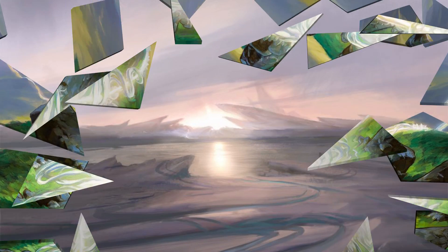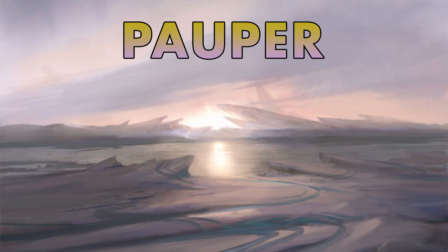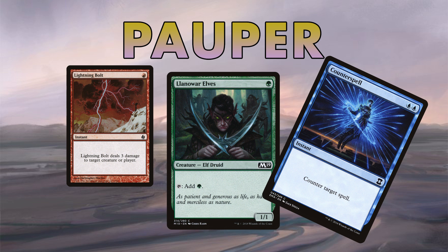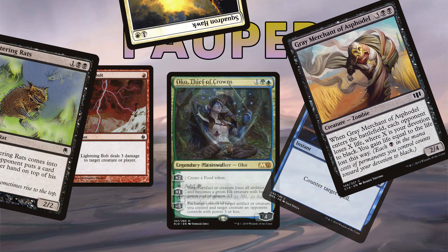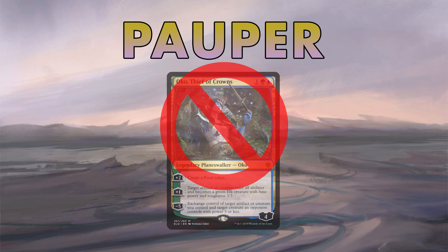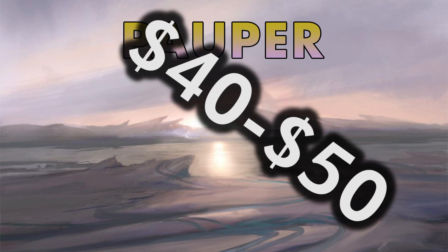You could play Pauper. There's no planeswalkers in Pauper, as the format just uses boring old cards like Lightning Bolt, Llanowar Elves, Counterspell, Atog, Chittering Rats, Mulldrifter, Squadron Hawk, Grey Merchant, and other Magic cards from throughout Magic's history that are all apparently too powerful to play in Standard — otherwise known as Oko Constructed. No Okos here, and that's okay by me. Best of all, the average fully upgraded Tier 1 Pauper deck is only about $40 to $50 for the complete deck, and the format never rotates.